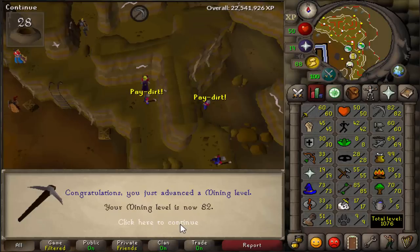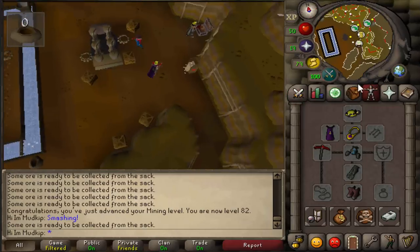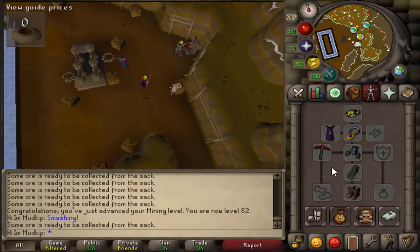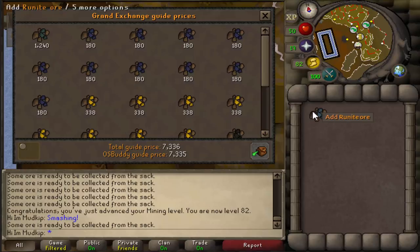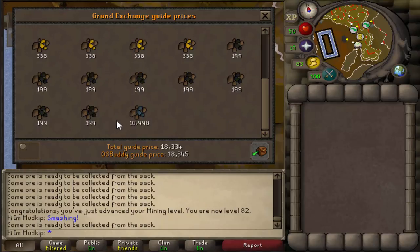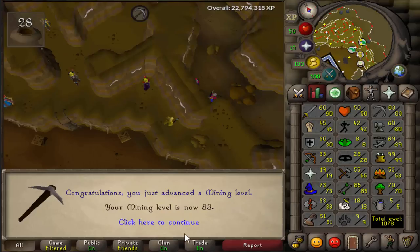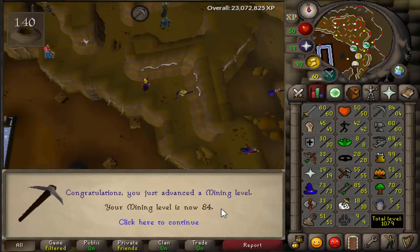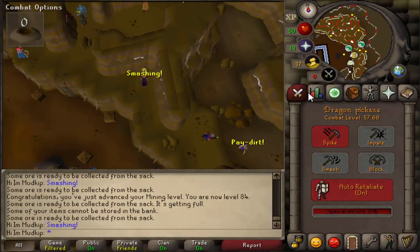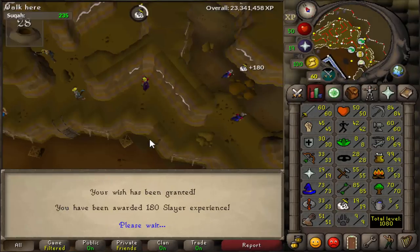As soon as I hit 82 mining, I started using the Dragon Pickaxe special attack to boost my mining by 3 levels to get Runite Ore. I wanted to see how many Runite Ores I could get before actually hitting 85 mining. Getting rune makes a huge difference — they're worth over 12k each, so just one is more than enough to double my profit per inventory. At 82 you only get one minute before losing the boost, but at 83 you get two minutes, and at 84 a whole three minutes. When I had 82 mining I only got about 10 Runite Ores that whole level, but by 84 I was getting them like every other inventory.